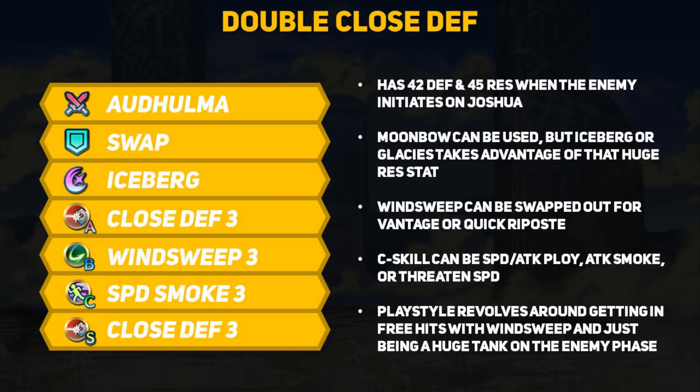With that much res, I think you should be running Iceberg or Glacies for insane damage spikes. I know people aren't fully sold on Windsweep and I can see why, but this build wants to be an enemy phase tank that can also get free hits in when he can. Windsweep can let you get in free damage, charge your special and also apply Speed Smoke, which is exactly what the paralog version of Joshua tries to do.